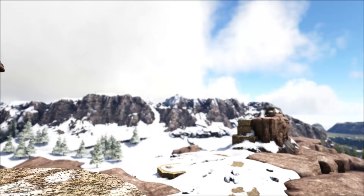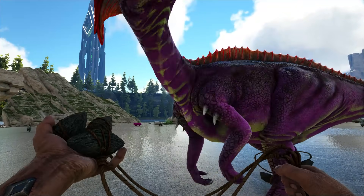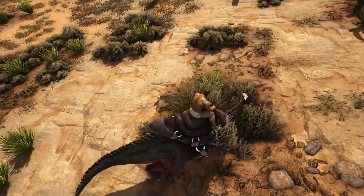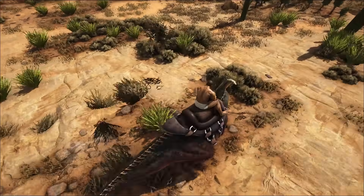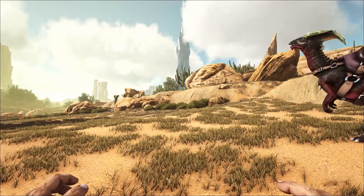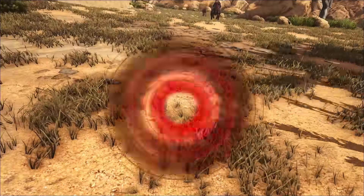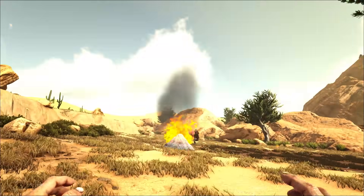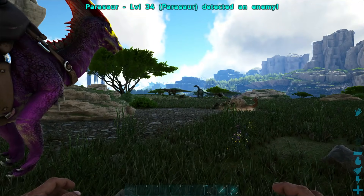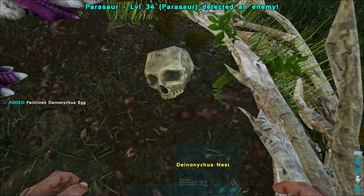In at number 3, the Parasaur — one of the most common spawns in the game. Simply tamed with a bola, a club, and a few berries. It is a good all-round transport dino, being fairly fast and an intermediate berry gatherer, certainly better than by hand. It has a great turret mode detecting enemy players or wilds. In fact it's a great way to hunt and find a wild phoenix outside the heat wave on Scorched Earth, and is a great way to scare away a Deinonychus from its nest, enabling you to grab an egg and get that other starter tame.